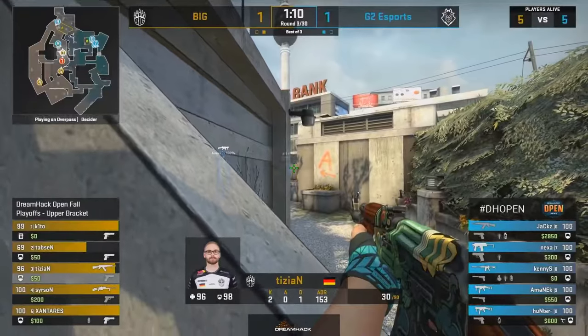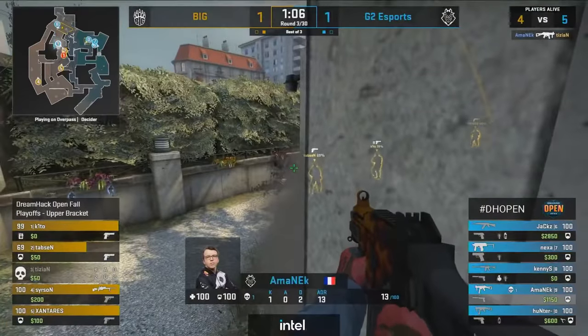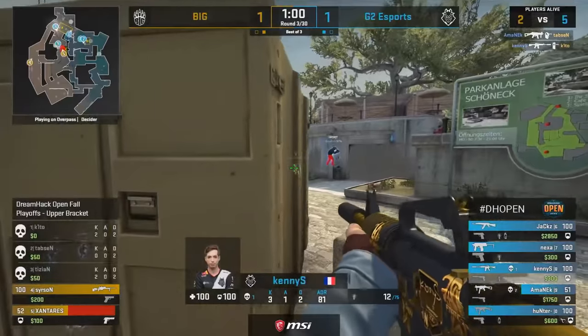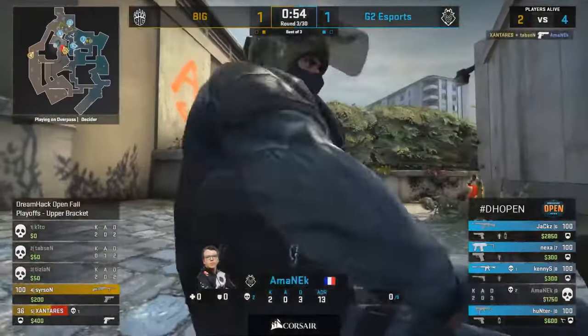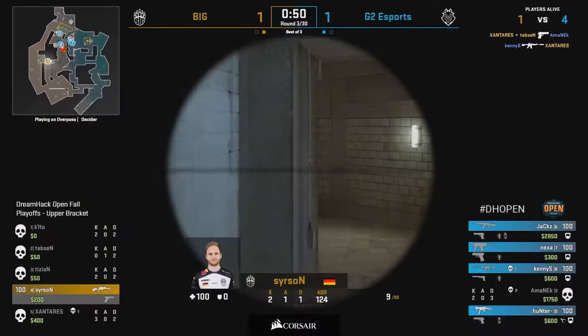Dangerously close, but Amanek is a bit of a connoisseur of these bathroom positions — always on something special. Look at this: playing around the edge of the smoke, that is nasty. They barely even saw him. KennyS at a distance with the M4A1S Knight — now that is an argument for the better skins. Searson now walking in with the scout. The Knight is from the Cobblestone Collection.